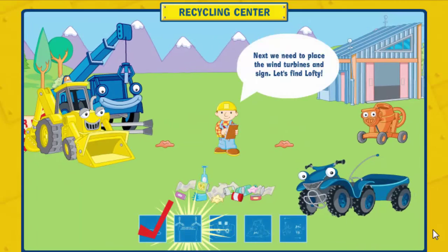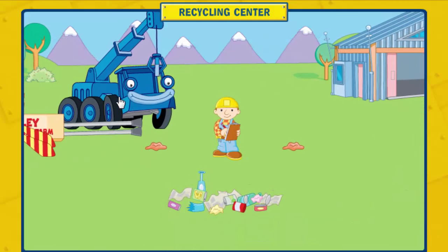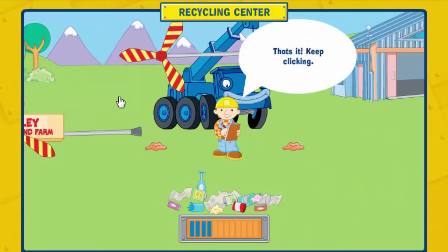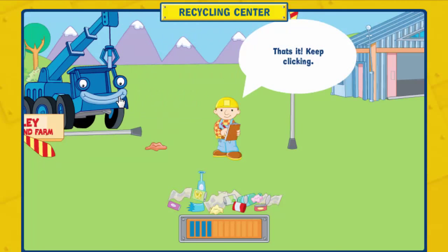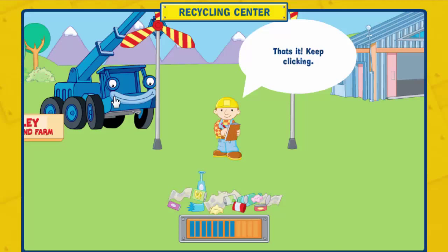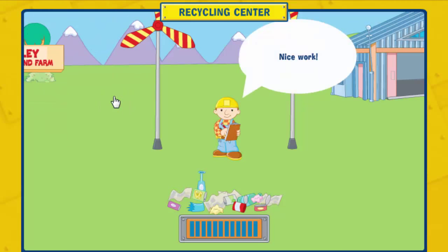Next, we need to place the wind turbines and sign. Let's find Lofty. Click on him to bring them in. That's it, keep clicking. Nice work!